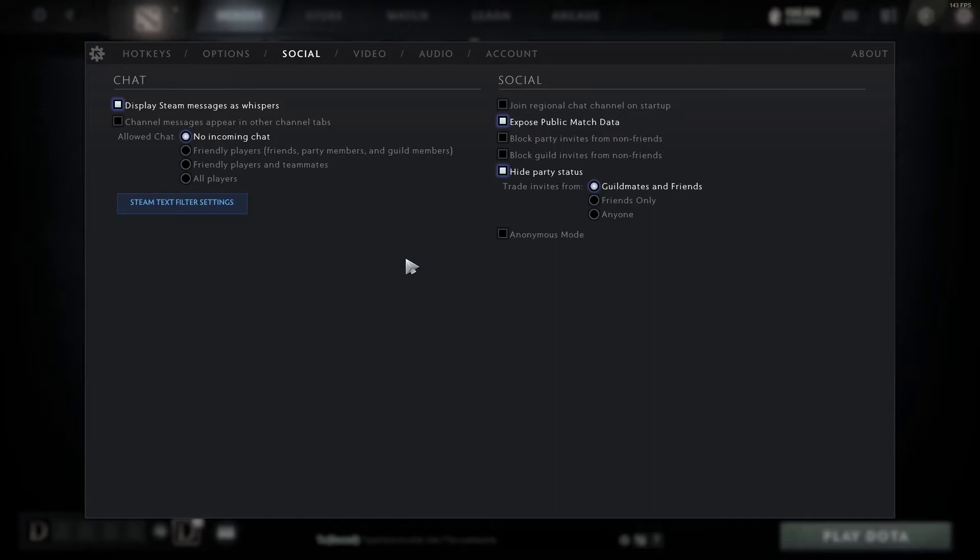Hey everyone, Docwell here and welcome to another video. Today we're going to be looking at settings, options, hotkeys, all of those kinds of things just for new players or players that are lower MMR just to see what I use. I'll give you a brief overview for anybody that's just starting out to see what you should do, the most optimal way to set things up. There's some debate depending on the hotkeys, but it's pretty straightforward, pretty simple.